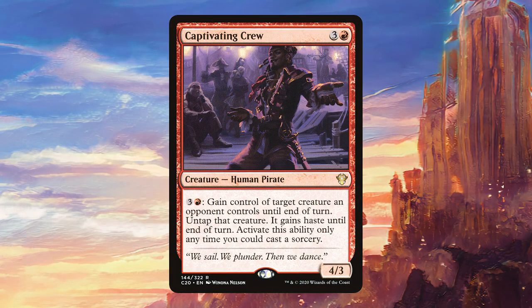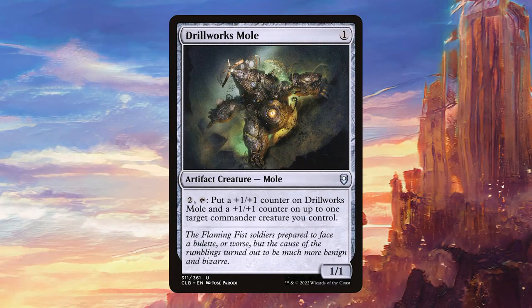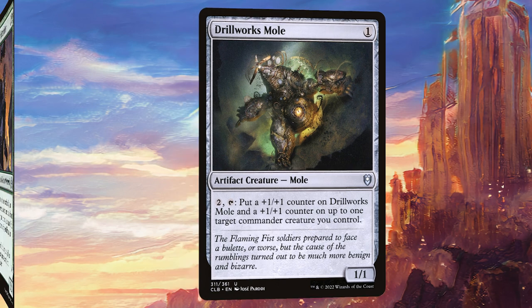Captivating Crew can be a great way to finish off the game with Agatha if we get her power high enough by stealing all of our opponents' creatures. Defiler of Vigor is going to work really well by pumping all of our board, and it works well with Agatha since we can play Agatha first and have her sit around on the board, then play Defiler of Vigor later and pump her anyway, which helps enable all of our combos. Drillworks Mole is a really cute and innocuous card that works really well with Agatha — it's going to grow itself and grow Agatha, and even the first time we activate it, it's only going to cost one mana.